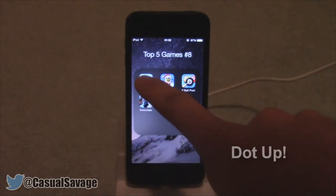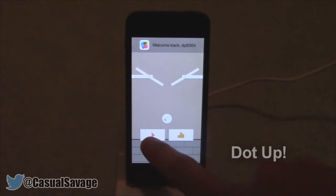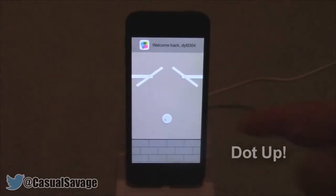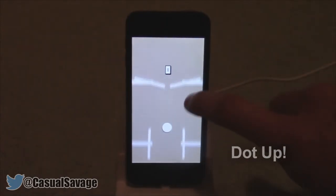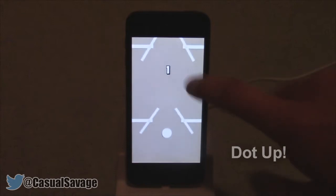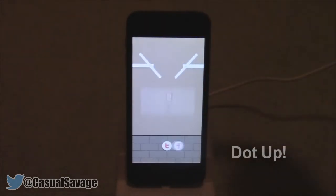Okay so let's get into it. The first one is called Dot Up. Now it's a basic game and as the name implies, it is to get the dot up. This dot right here — all you have to do is tap to control it. You'll see we've got obstacles, and if we just tap the screen it's going to move up. We have to get the dot to progress higher and higher.